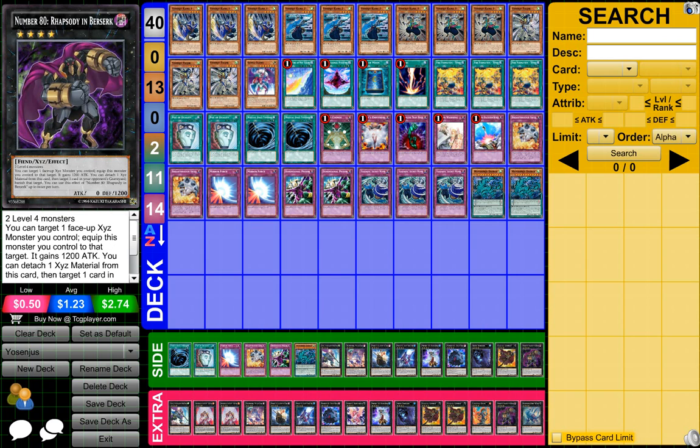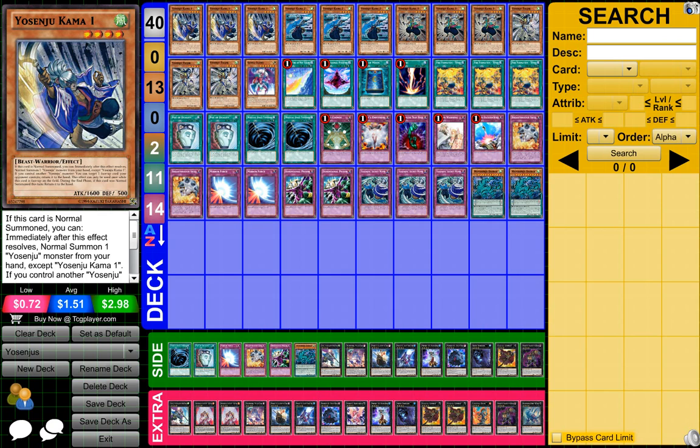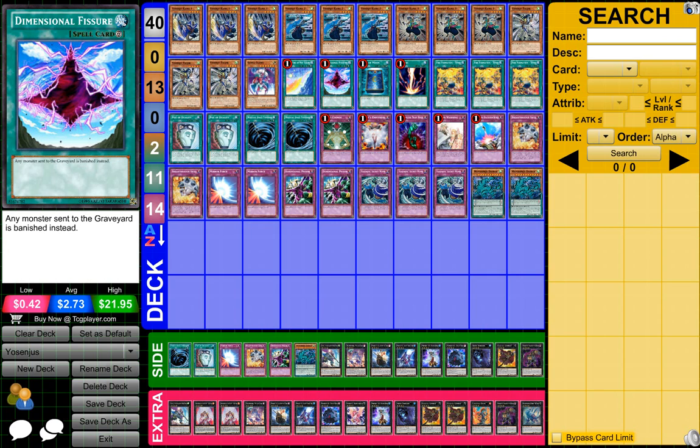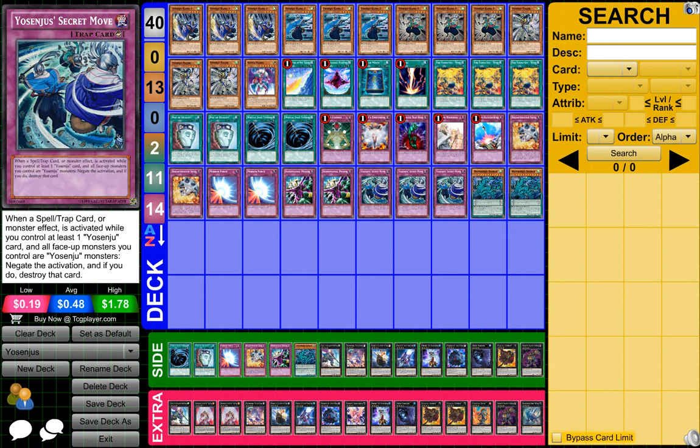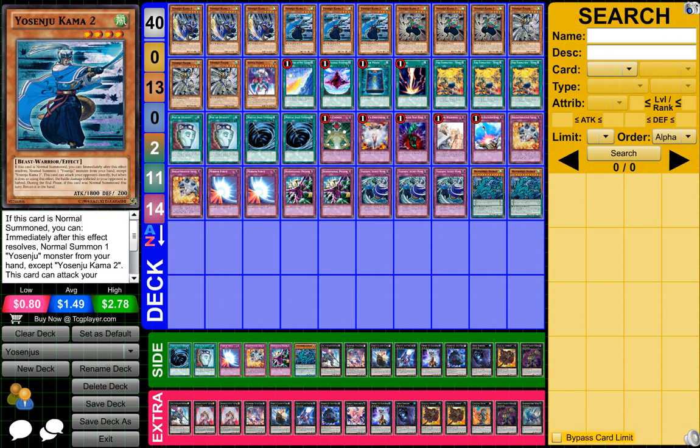Overall, guys, with Yosinj decks, you just have to have a lot of trap cards to support them, because at the end of the phase, if this card's a normal 7, you return it to the hand. So yeah, you need trap cards to help you out, but at the exact same time, you also have to have cards that can get you somewhere, protect you, and help you out. That's why I kind of like Yosinj a lot.